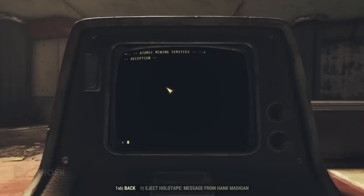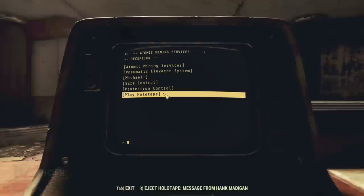What did Michael do? In the next entries, Safe Control lets us disengage the lock, Protectron Control lets us activate a nearby Protectron unit, and finally we can play or eject the holotape loaded into this terminal.